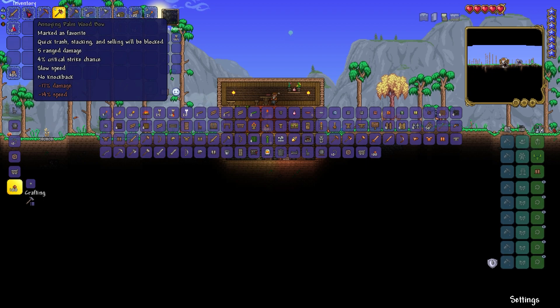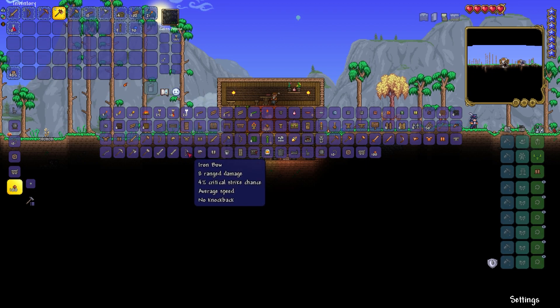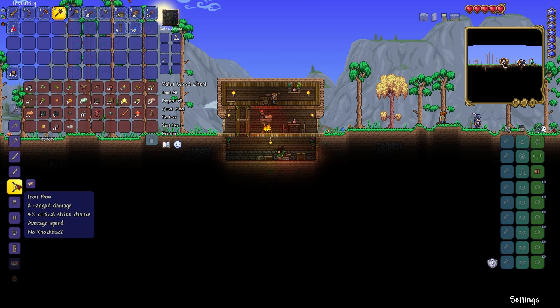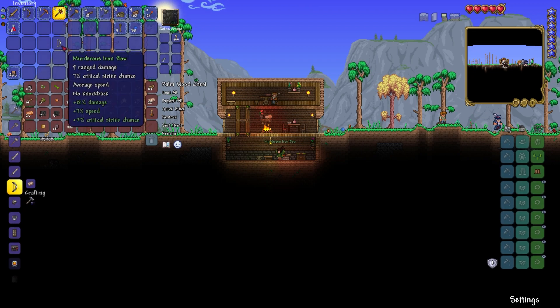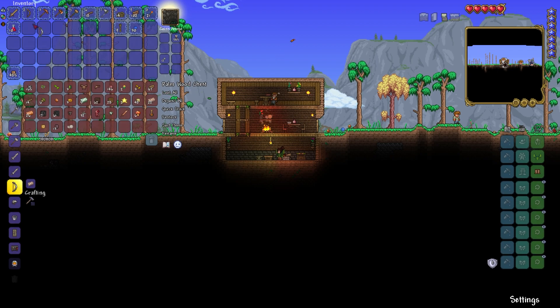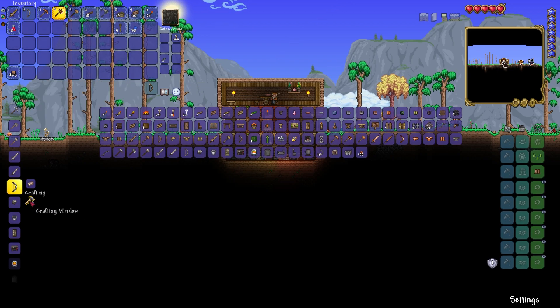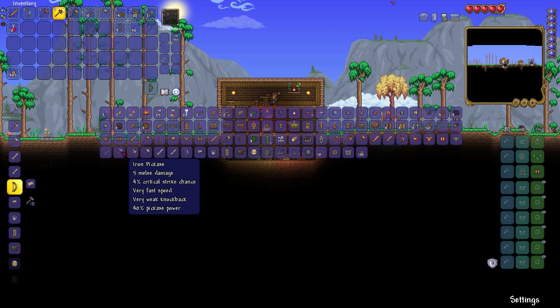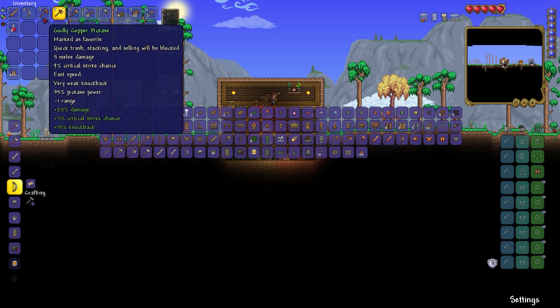This is an annoying palm wood bow - I would like a better bow. How much is it going to take? Seven bars out of the 29 that I've got - that's fine. A murderous iron bow: 12 plus 12 damage, plus 7 speed, and plus 3 critical strike chance. I'll get rid of that one now. That's very nice.